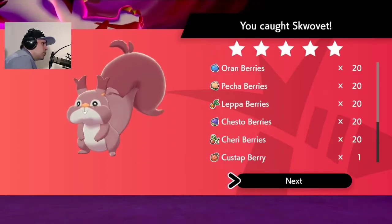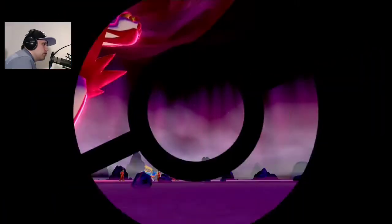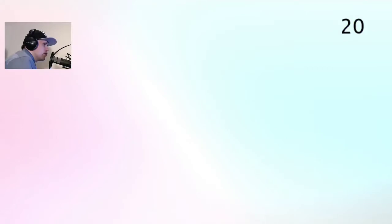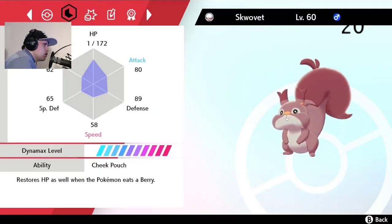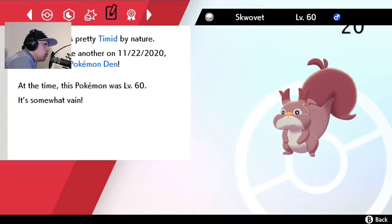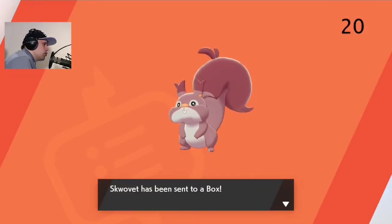We have our first shiny Squobert! So we need only one more for the evolution. Here you can see the summary — he is shiny, nice. Yeah, the nature doesn't matter so much. So we have our shiny for today.